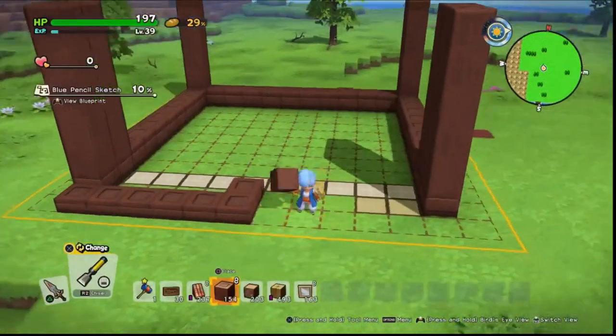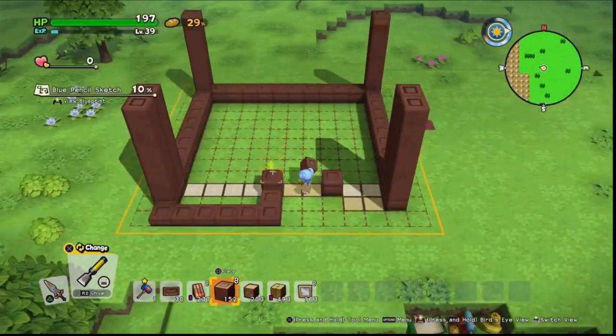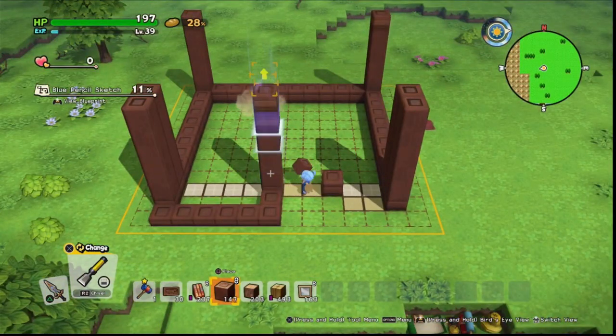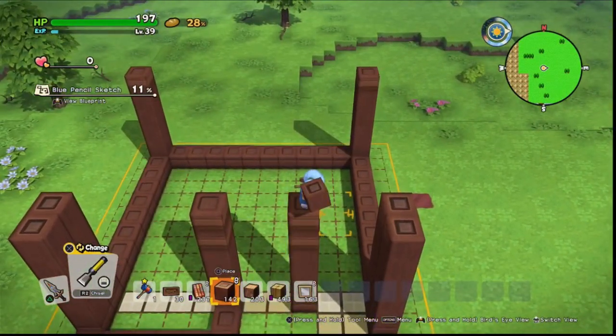Once we've done that we can go ahead and do the two pillars that are going to be on either side of the door. They're going to be four high — one less than the other pillars — so we can fit in our slime lattices.